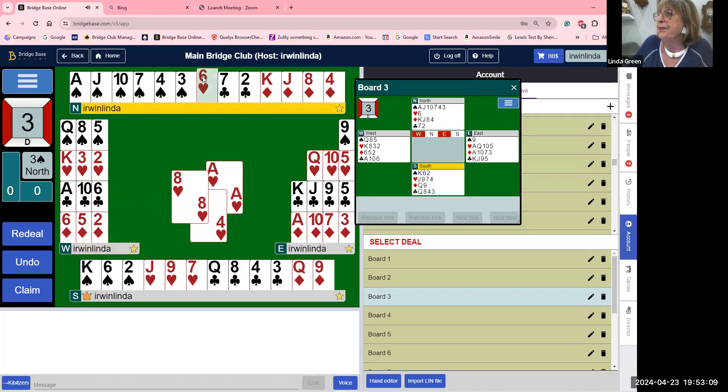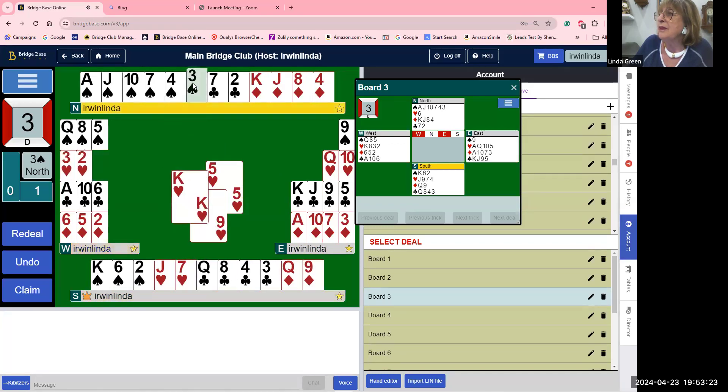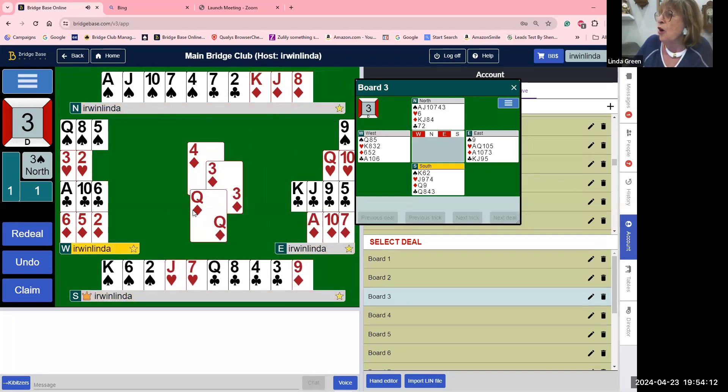They're going to play a low heart and then trump. Looking at the hands together, we have a fourth-round loser in the diamond suit. There is no guarantee that the diamonds are going to break or the ten of diamonds is going to come down — if the ace takes one honor we have a fourth-round diamond loser. We need to trump our diamond before we draw all the trumps. So I would play a diamond to the queen. Second hand low — the king is somewhere, so you don't go flying in with the ace.